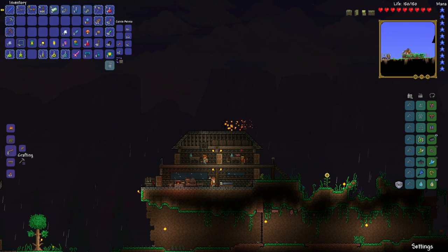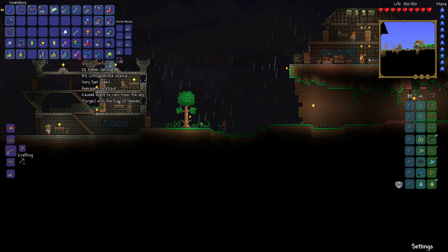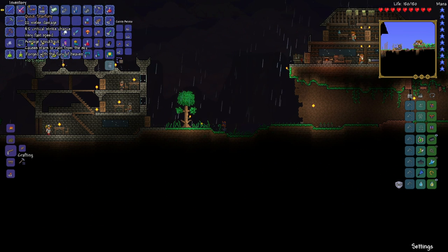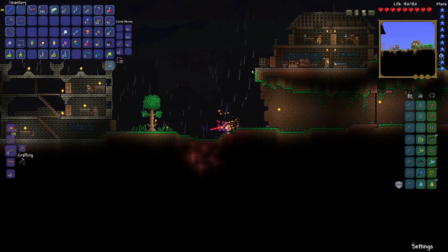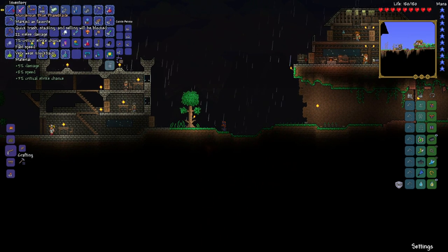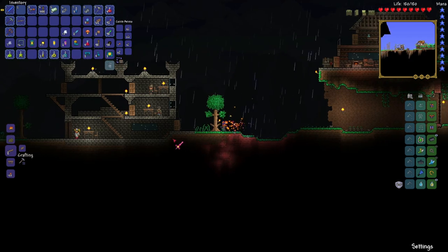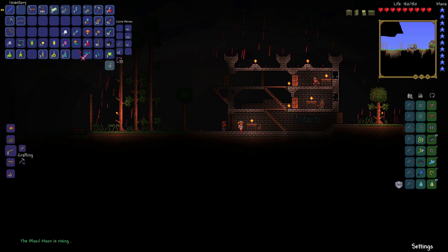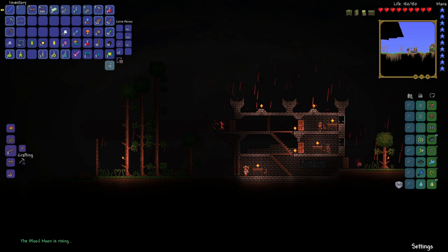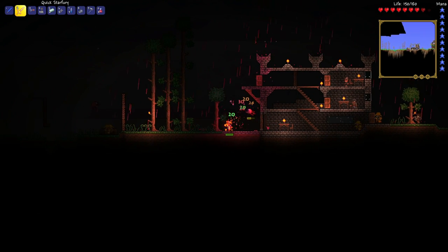I need to reforge the Lucky Horseshoe. I also need to finish up these rooms because my NPCs already filled the three I had available. We also got the Star Fury — it does 22 melee damage and basically just shoots stars down from the sky. It's not bad. Technically it is better than our phase blade, simply because it drops stuff from the sky and those stars also do pretty good damage. It's kind of a ranged weapon too. So let's go kill something.